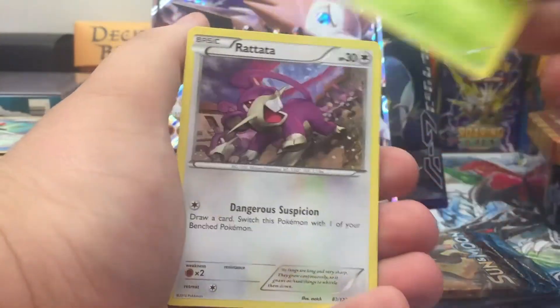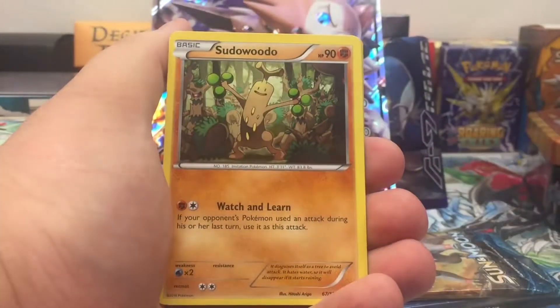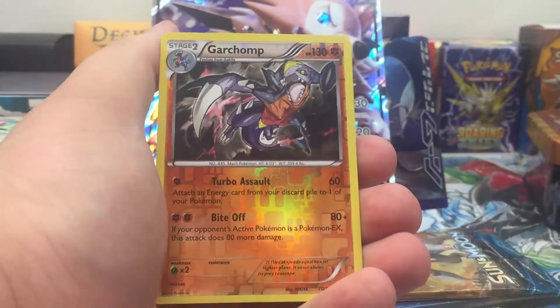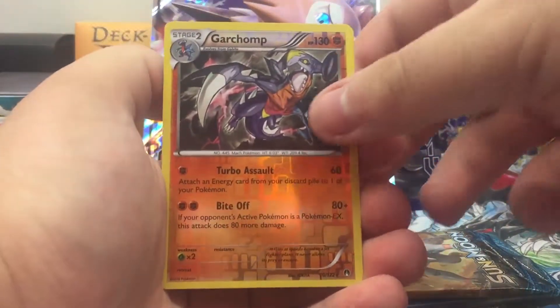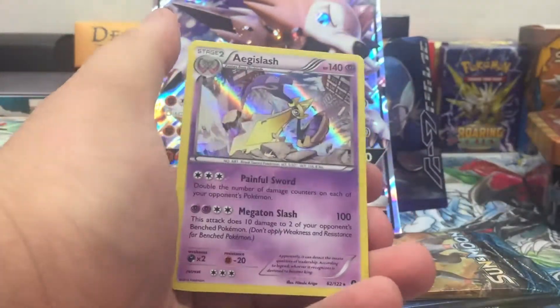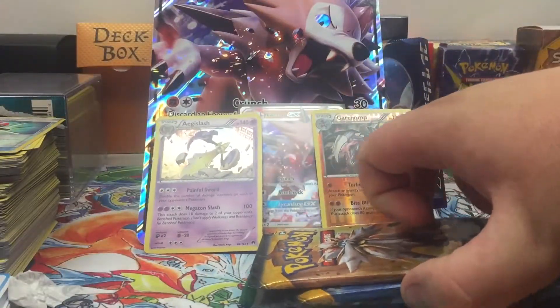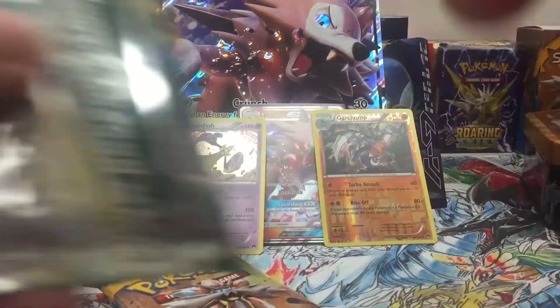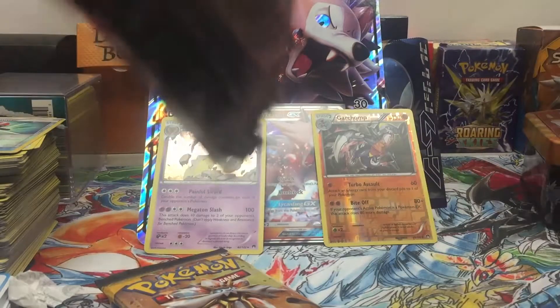We got a Potion, a Garchomp rare — so a nice rare — and a holo. Not bad so far. I'd like to pull one GX out of this pack if possible, preferably two because of the money associated with it, even though we did get that added GX already.